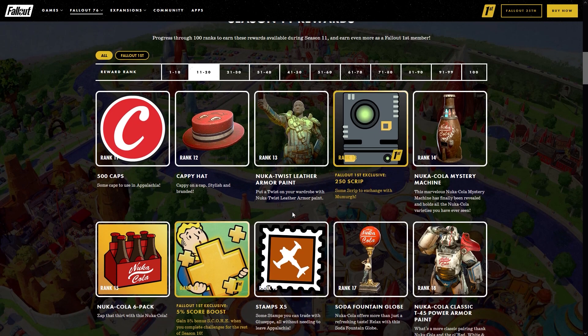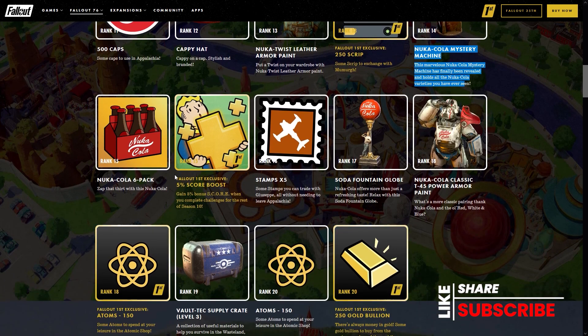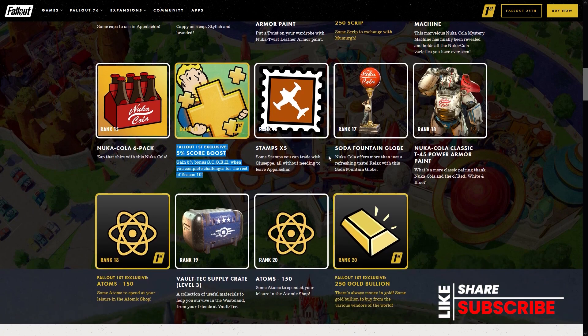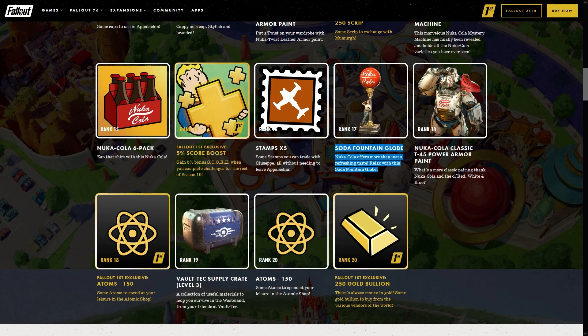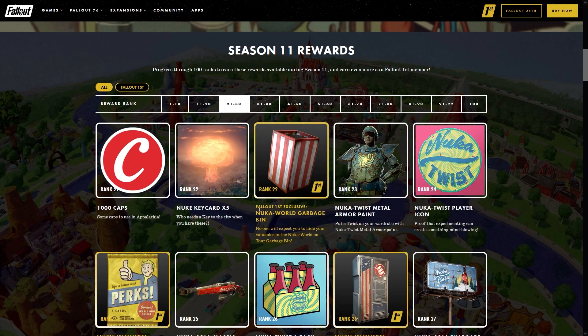Rank 12 will bring us the Cappy hat, rank 13 the Nuka Twist leather armor, rank 14 will be the Nuka mystery machine — and I'm curious with the mystery machine if you actually have to stock that or if it will dispense a random Nuka Cola every so often. Rank 15 will bring us a Nuka Cola six pack, and Fallout First players will get a five percent score boost in all their play. Rank 17 is going to be the soda fountain globe, rank 18 the Nuka Cola Classic T45 power armor paint.